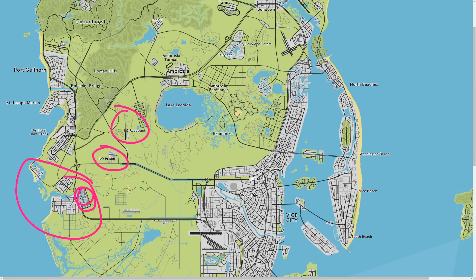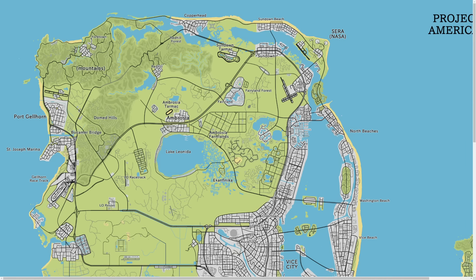Then we get to Port Gellhorn up at the top. We don't know specifically the size of this town, but hopefully it's almost 50 percent of Vice City. Based on the leaks, it doesn't look like we're getting two major cities - maybe that's something Rockstar will do post-launch as DLC. Port Gellhorn seems to be the next largest city, though definitely not on the scale of Vice City. Recently we learned Port Gellhorn might not be based off Tampa or Fort Myers - it may actually be based off places on the Florida Panhandle, specifically Panama City.